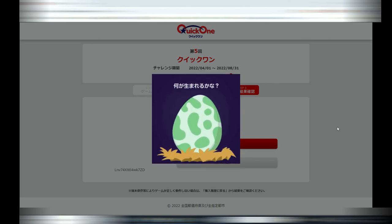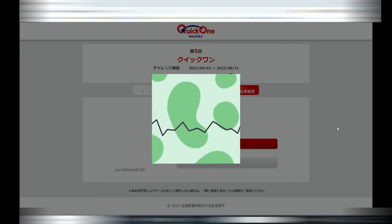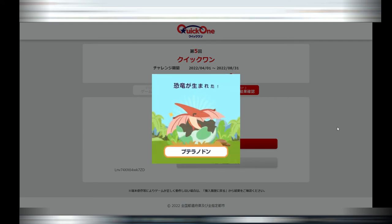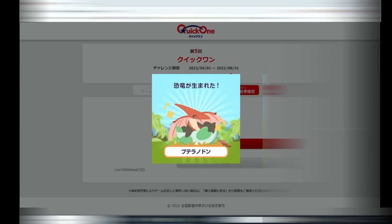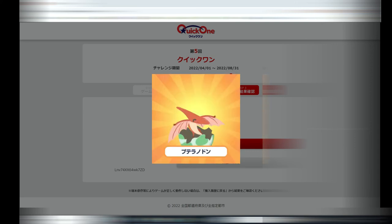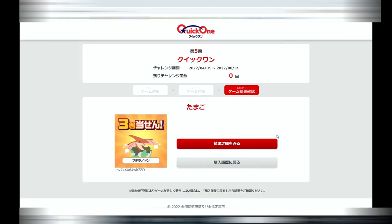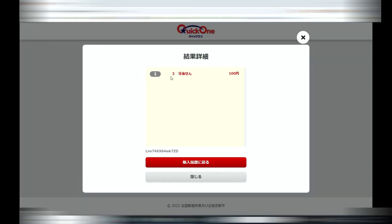You have to wait and see what is hatched from the egg. And — I won! A Pterodactyl was hatched — I won the third prize, yay! If you want to review the results, click on the big red box. It says I won the third prize; the prize amount is very small.